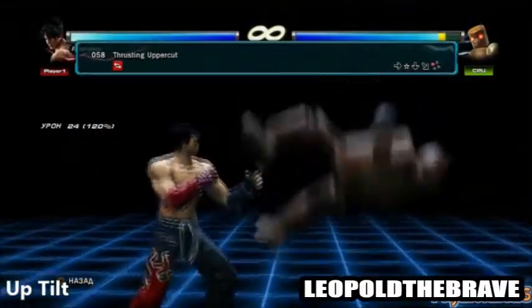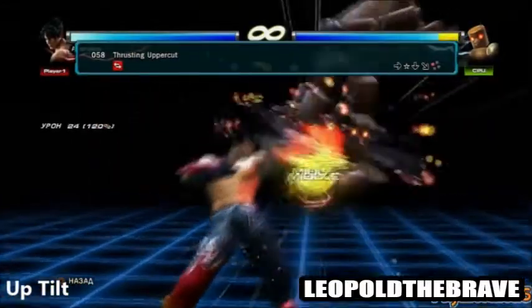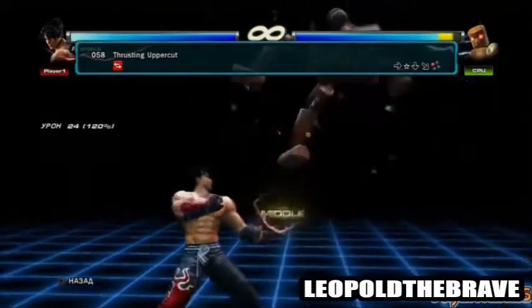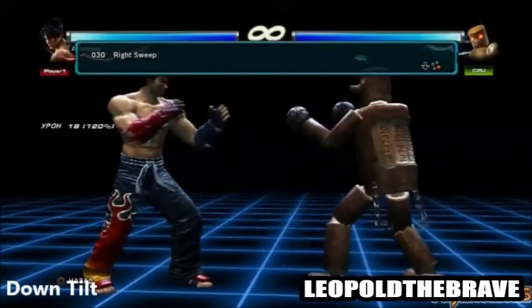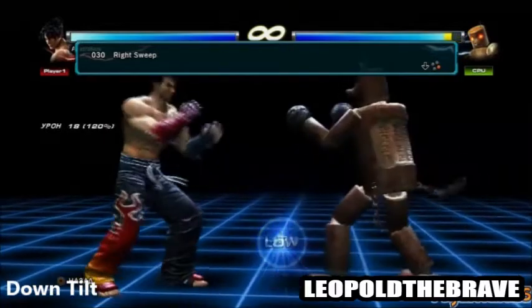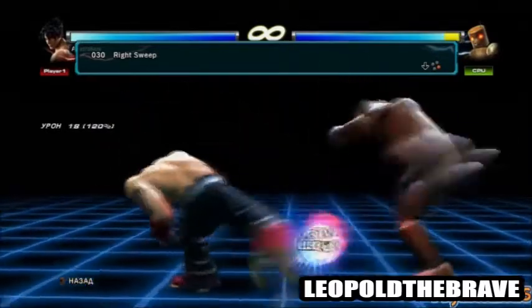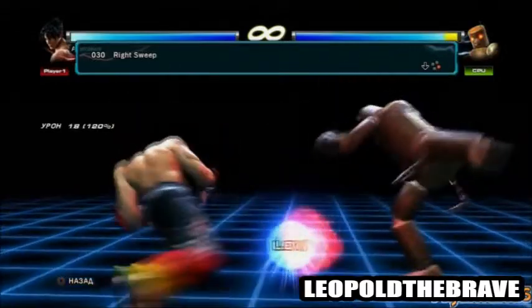For his up tilt, he could use the Thrusting Uppercut. It wouldn't do much damage, but it would have a nice knockback and be very useful for starting up aerial combos. His down tilt could be the Right Sweep — a very simple attack. It wouldn't do much damage or knockback, but it'd be very fast and fun to spam against opponents, like Lucas' down tilt.